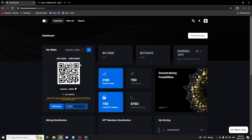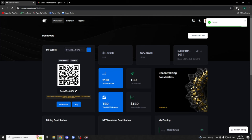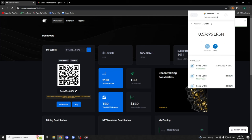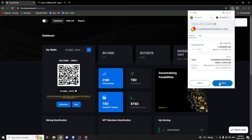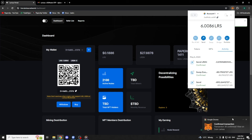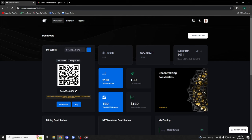Now let's go to an address that hasn't bought a license yet. This address has not bought a license yet. We're gonna copy it and go to our MetaMask. We're gonna go to tokens, LRSN, send, paste, max, next, and then confirm. It shouldn't take too long — just a few seconds. Our transaction has now confirmed. We refresh and go to that address — there's what we just bought.